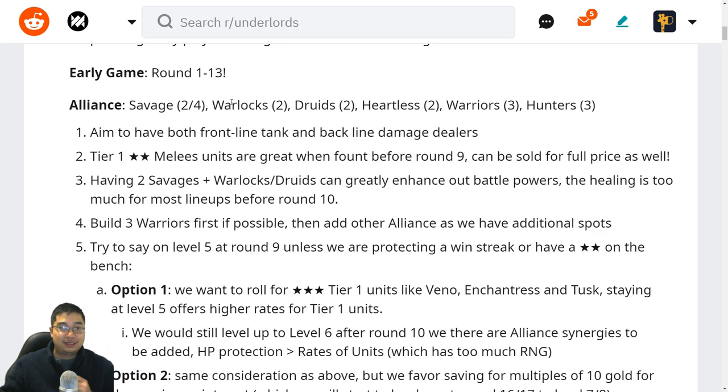Let's look at the early game, which goes from round 1 to 13. Here we'll focus on Savages, which can be two or four — it's unlikely we'll find six Savages, but it can happen. Warlocks, Druids, Heartless, Warriors, and Hunters are the starting alliances. The key is to have a unit combination that works well, such as two Savages and Warlocks or Druids. The healing power is very strong especially before round 10, and Warlocks can be strong in many team compositions.